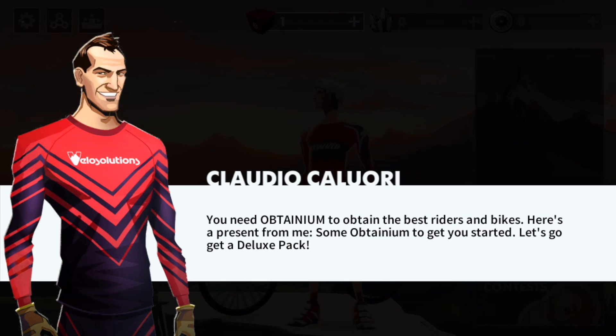You need Obtainium — sounds like Oakley's unobtainium material. That's like a silicone rubbery type of material they use in watch bands and glasses frames so your glasses don't slide off your face. Kind of reminded me of that, but you need it to obtain the best riders and bikes.